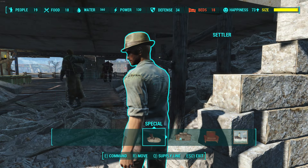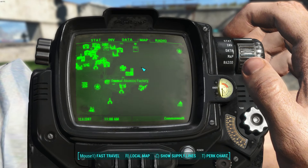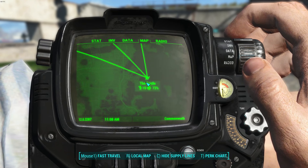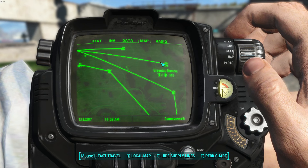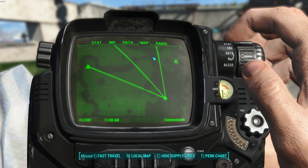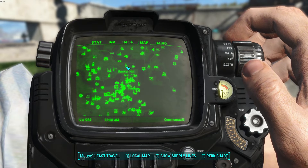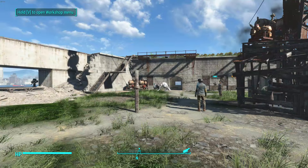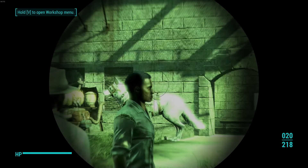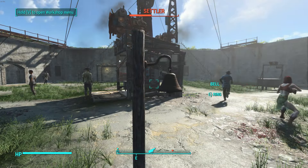To set that up, you need the Local Leader 1 perk. Once you have it, while in the building menu in Sanctuary or the Castle, go up to one of your settlers and hit Q on PC — on consoles it should say supply line at the bottom. Tell them to go wherever they need to go. To verify it worked, open your Pip-Boy and hit C on PC — you should see your supply line from Sanctuary to the Castle.